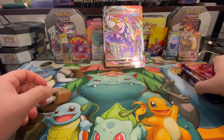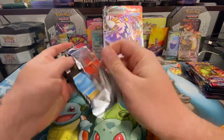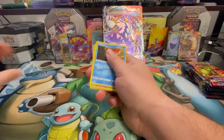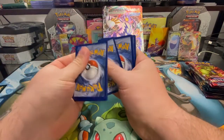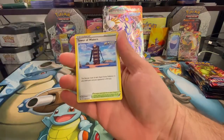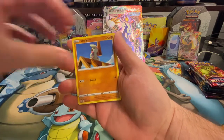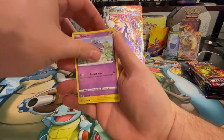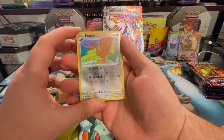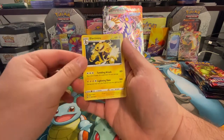Alright, here we go — wish me luck! First pack, let's see what we got. Green card doing the trick. Hope everybody had a good weekend — I had a great weekend, football was on, my team didn't do that great but that's okay. We have a reverse holo Flareon and the rare is an Electivire.